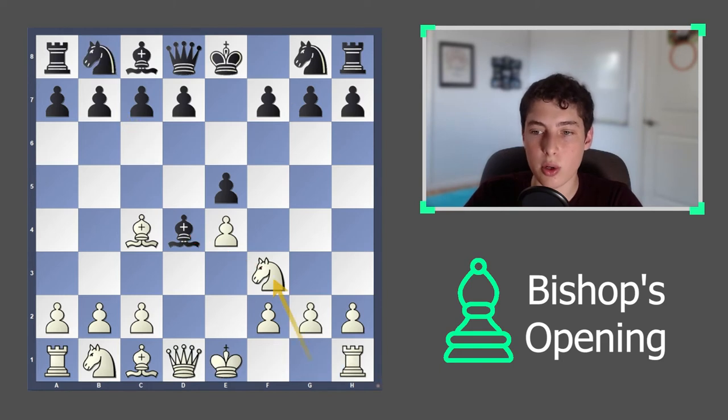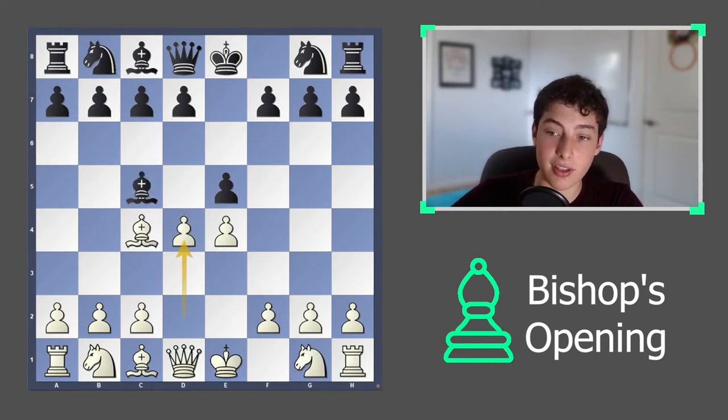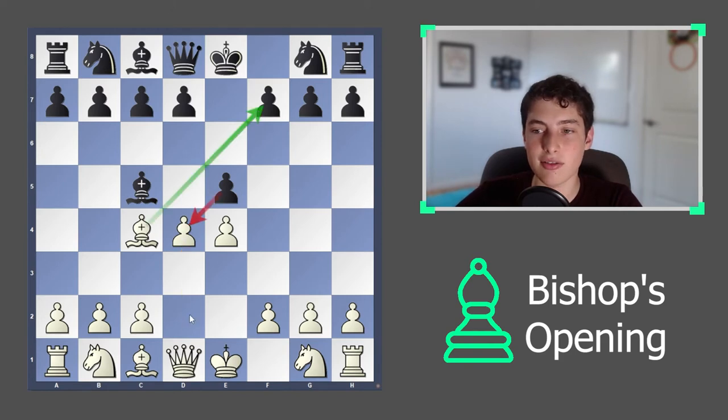That's one way you can take this — go ahead and give up a pawn on d4. If they were to take with this pawn, that's very easily crushing, as shown. And if they take here, you land into this gambit position where you're down a pawn but have very quick development to show for it.